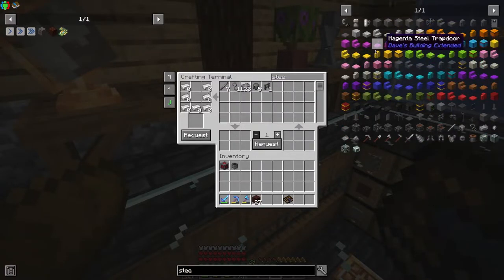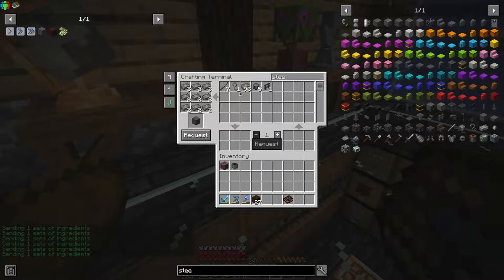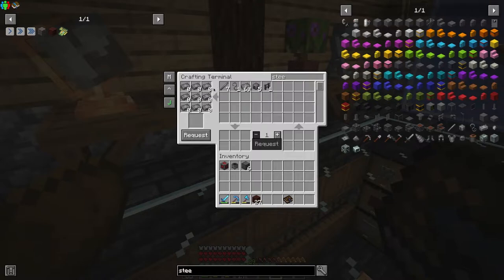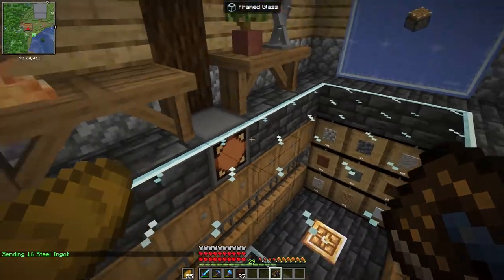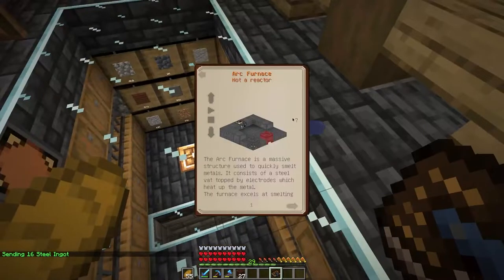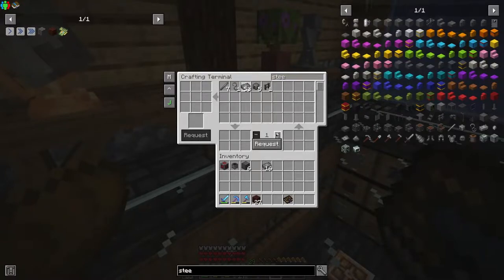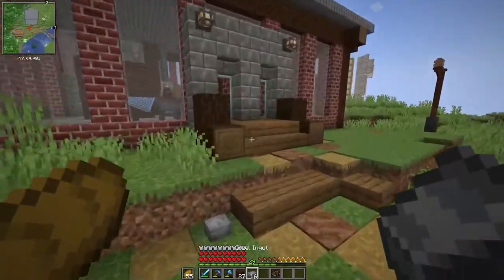I can request the six blocks of steel — block of steel, here we go — so we'll request six of these. And then we'll need some steel sheet metal. If we need 16 then we'll need 16 of those, because you can only craft them in sets of four. Actually we'll need a few more than that — eight sheet metal and then 16 sheet metal slab means we'll need another eight. We'll go ahead and toss those in as well.